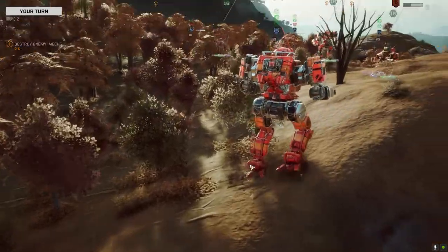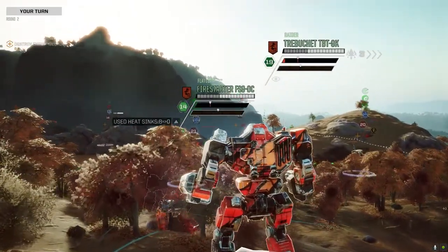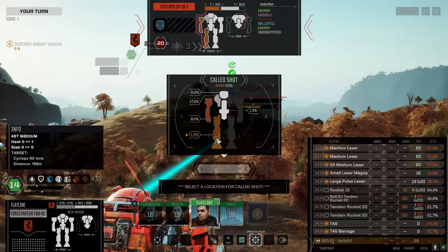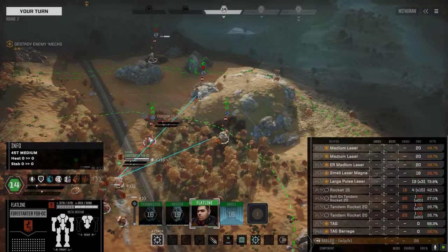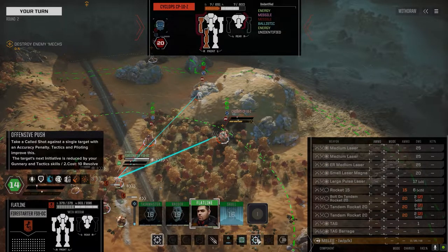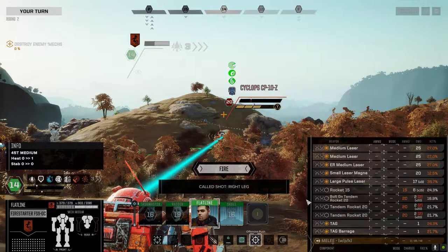Probably stay in the trees. I have a feeling if we don't kill this Cyclops, that extra damage reduction from the woods will be really appreciated. I might be able to take this guy's leg, in which case he's useless early next turn. Let's try it.